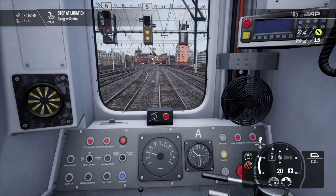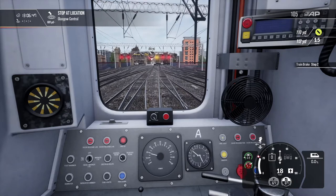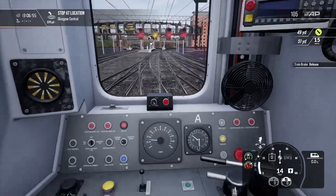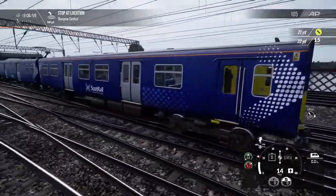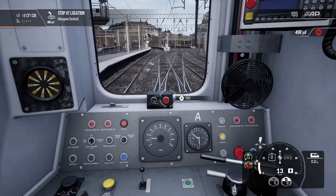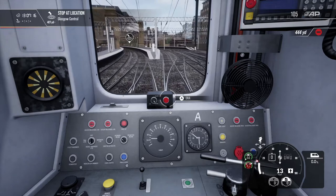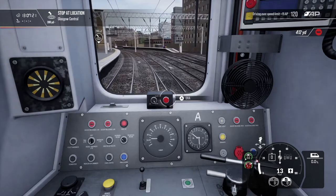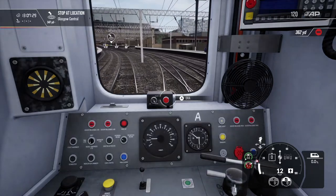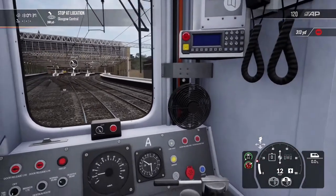We've got an amber signal there. Looks like we're okay for now although we're coming up to a 15 mile per hour speed limit, so we'll get a bit more brakes on. There we go at 15 - controls are very, very precise on this, I like it. I can see why this would have been a very popular train - the Class 314 for this line. Very, very precise controls in terms of braking. Looks like we're rolling into this platform now. There we go - nice one. Coming up to a red signal soon, so we'll just take it nice and easy and let this thing roll in.